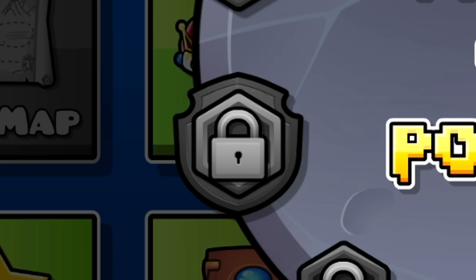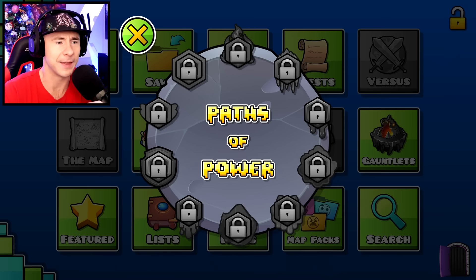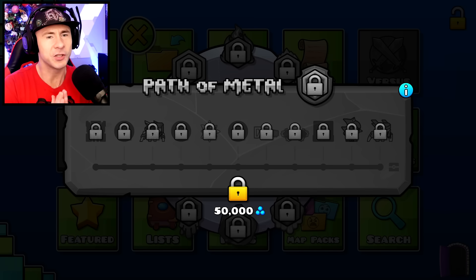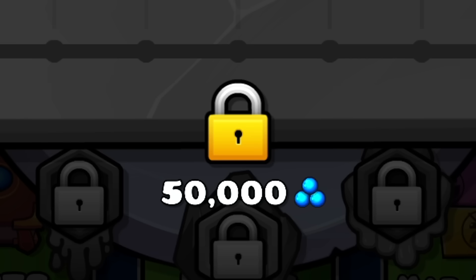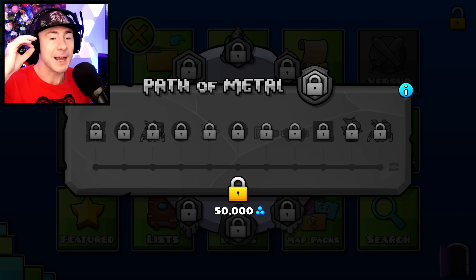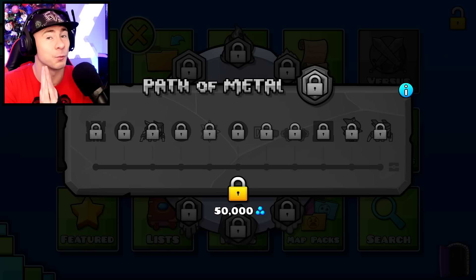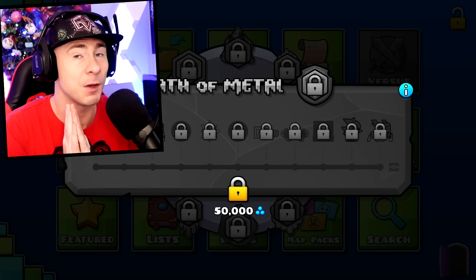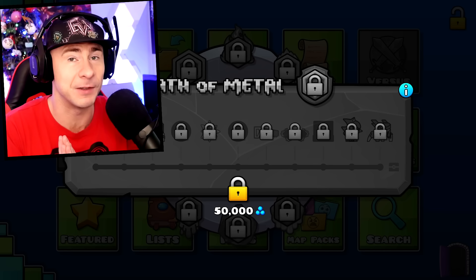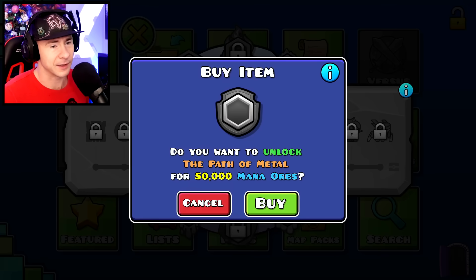These paths correspond to each of the 10 elements. You can click on one — I kind of want to do metal. It costs 50,000 orbs, so if you don't have 50,000 orbs you'll have to get them first. But if you do have 50,000 orbs, I implore you to buy at least one of these paths right away. This is one of the first things you should do with your mana orbs. I'm going to unlock the Path of Metal.